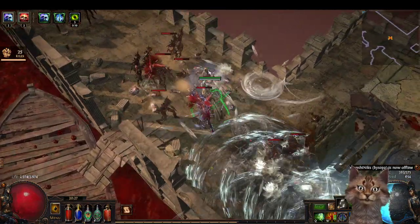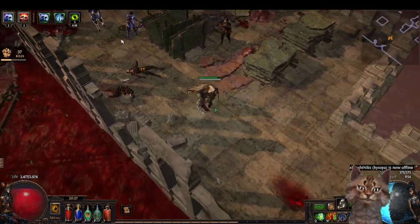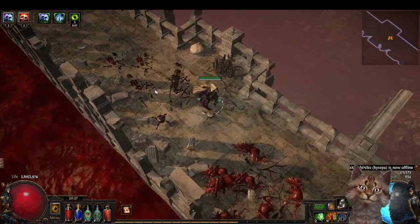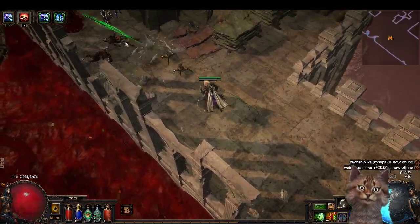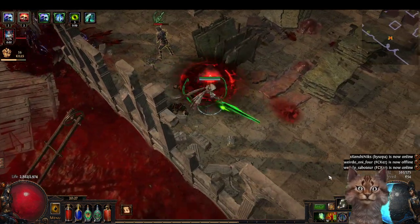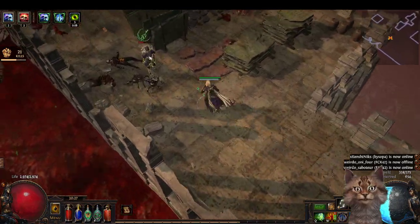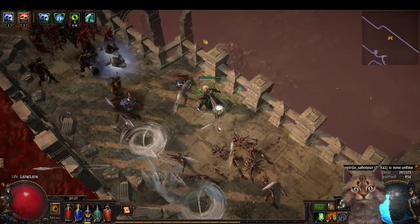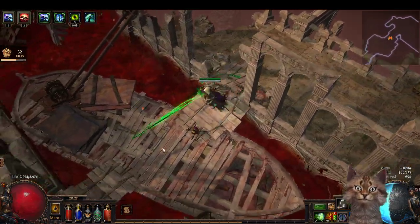The thing I don't like about this skill is that the Skitterbots always lag behind. If you are facing an enemy and you're in a spot, you can see they're moving, but they have small legs so they move really slowly. When you advance, they're less likely to keep up. When you go back to another enemy, they're still lagging behind. So if you're trying to do maneuvers going left and right, up and down, you're really going to lack their presence. It's better to not use the Skitterbots.